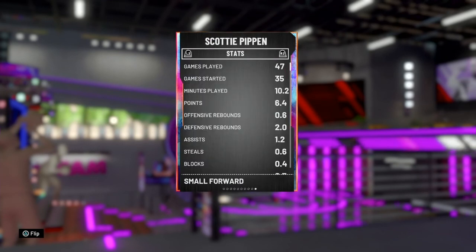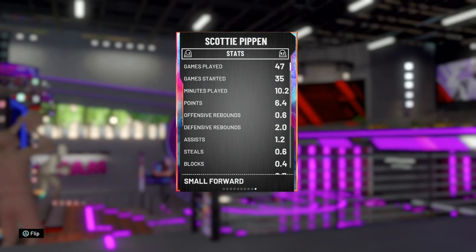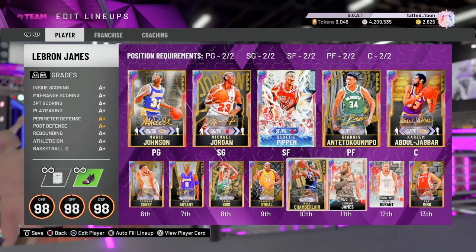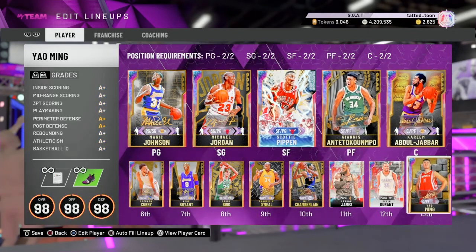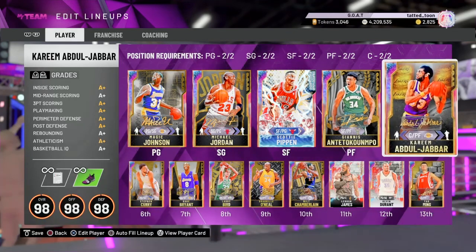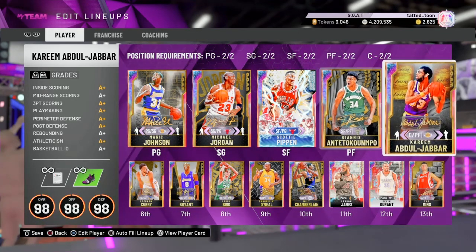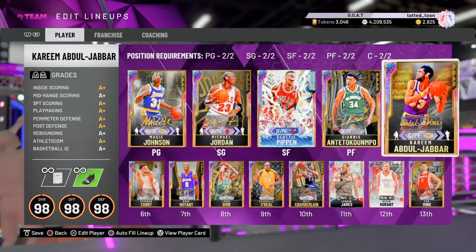Shout out to Jake Fisher - he watched a couple of my videos so I'm pretty sure he's gonna see this. I was already a beast with Scotty as you can see. I move Giannis to the four because I'm going to put him on the bench, just so I can keep Yal out there so he can still get the dynamic duo. I'm better with Yal than with Kareem to be honest - all Kareem's shots are skyhooks and I'm just not good with him.